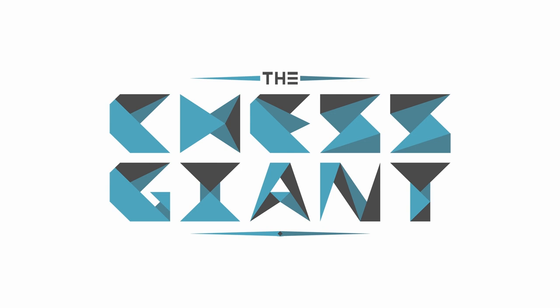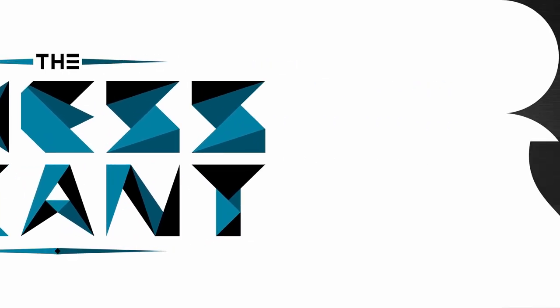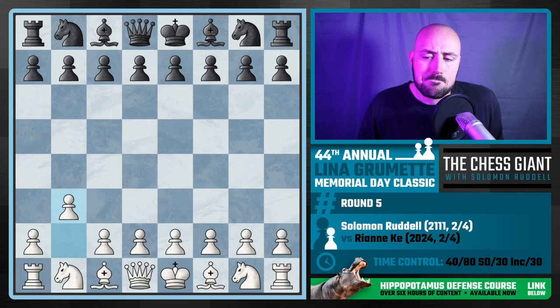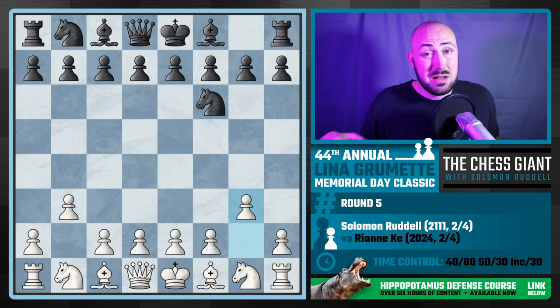Hey guys, Solomon here. Hope you're having a great day. Today we're going to be looking at round five in my recent tournament over Memorial Day weekend. Playing six games, and in all six games I played the Hippopotamus Defense. Here is white in game five — I started this off against Ryanne, a strong 2000 player, with the move b3.